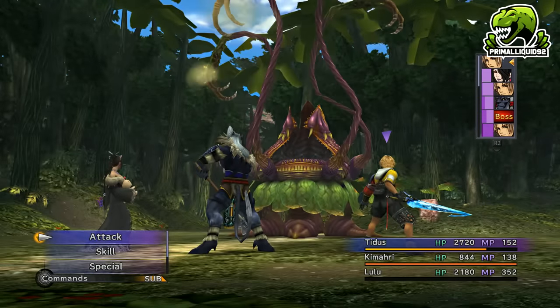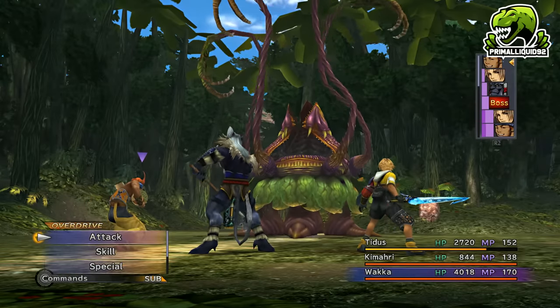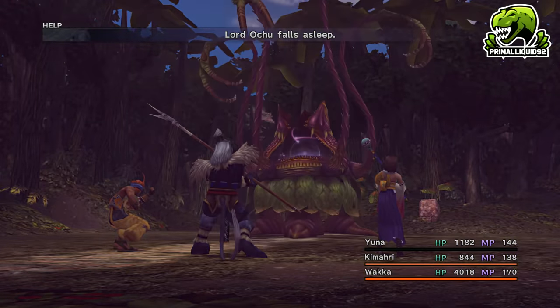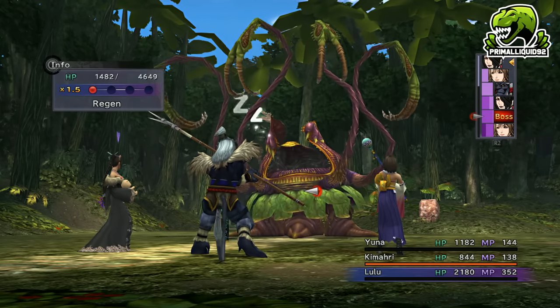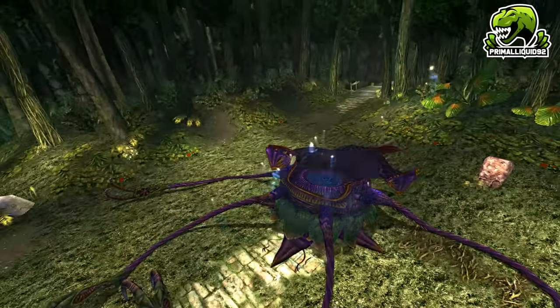Next up, in Kilika, fight the boss Lord Ochu in the Far East and make sure to overkill him for either 2 HP Spheres or 2 MP Spheres. These are the highest tier of spheres, which give 300 HP and 40 MP respectively per use. I personally prefer the MP Spheres.